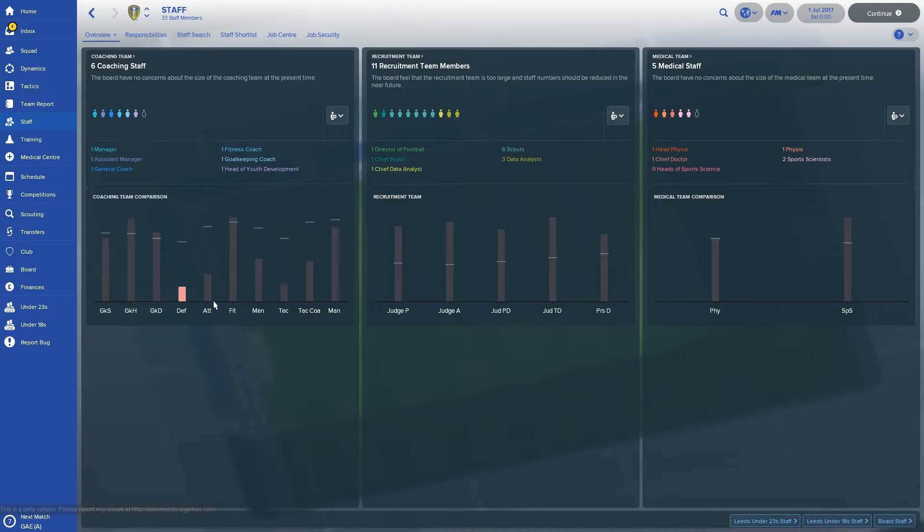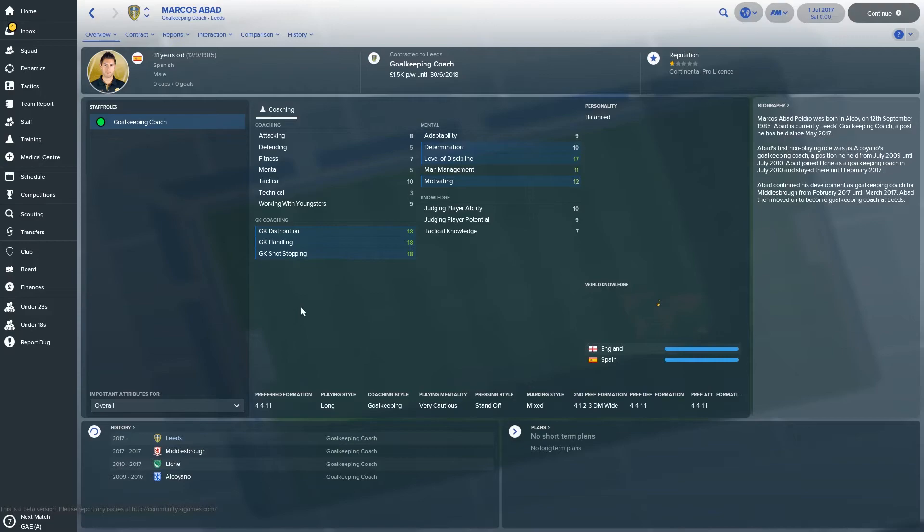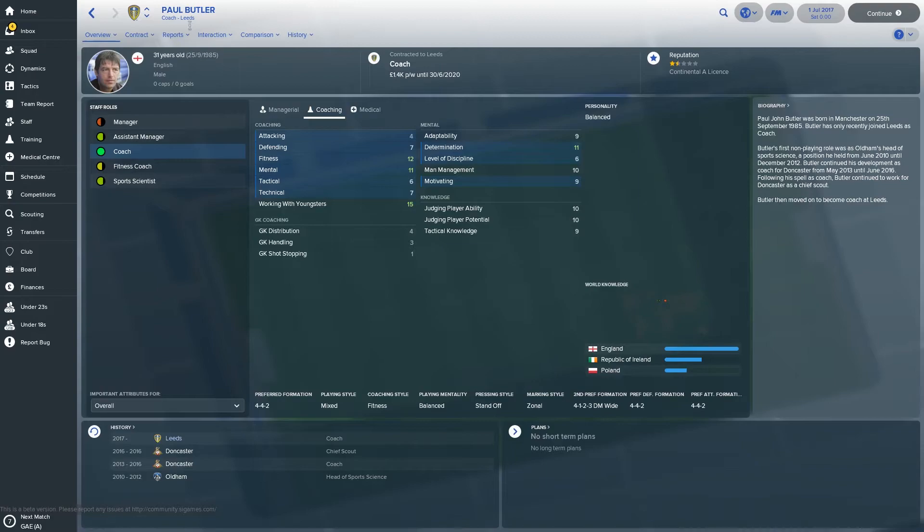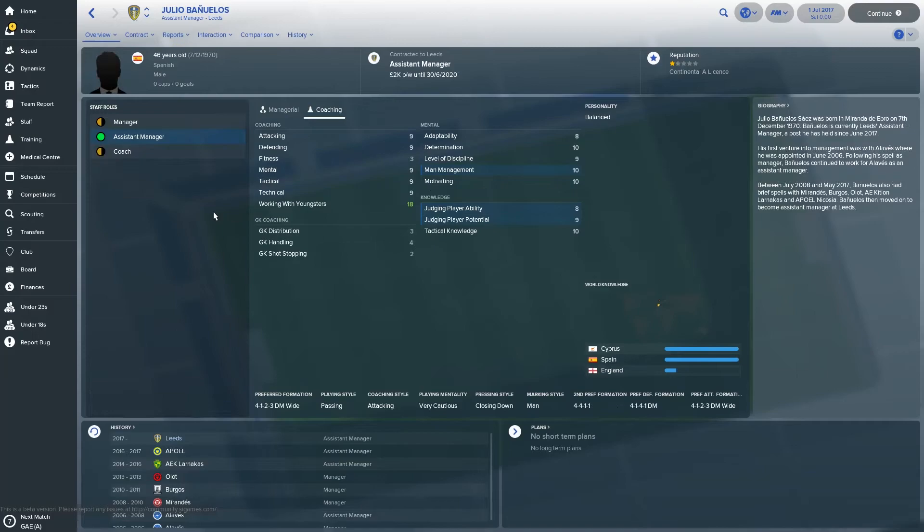Now we're going to have a look at the staff and all the different aspects of it. To be honest it's a mixture of really good and really bad. There are some really good standout staff members — firstly Marcus Rashford... and also Neil Sullivan — so we've got a couple of really good goalkeeping coaches. But then you've got senior coaches like Paul Butler with nines and tens across the board, basically apart from working with youngsters. The assistant manager brought in by Christensen is just dreadful as well. It's a bit disappointing really.